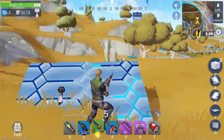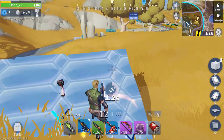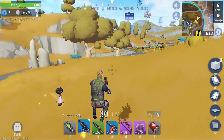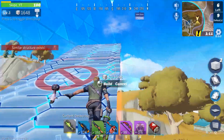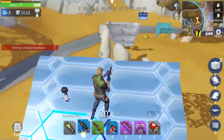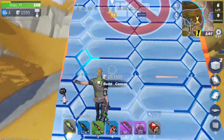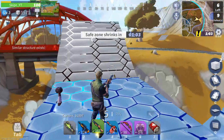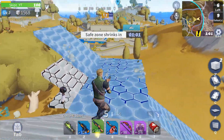After coming across this next player, you can see that he had just been in a fight, so I wanted to apply a lot of pressure to prevent him from healing. I started to ramp wall push him, and he also started to ramp up, but I was able to secure the high ground. This was my first build fight, but it was also only my second game, so I was genuinely surprised.